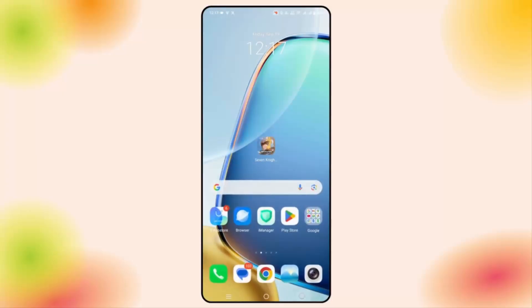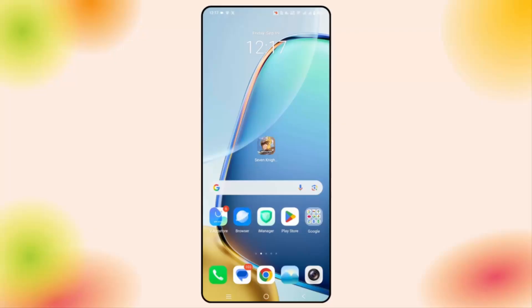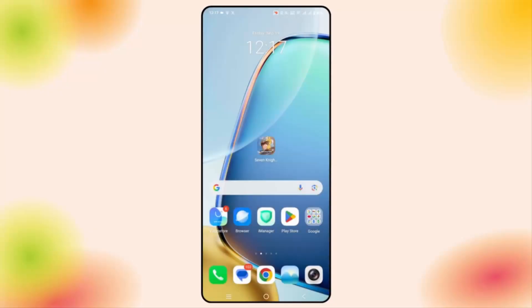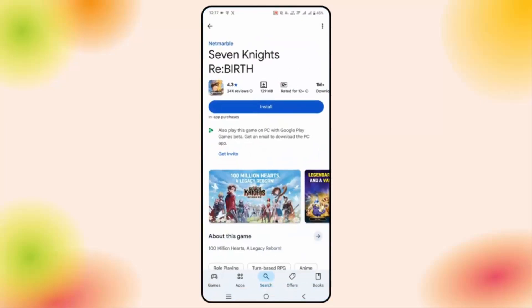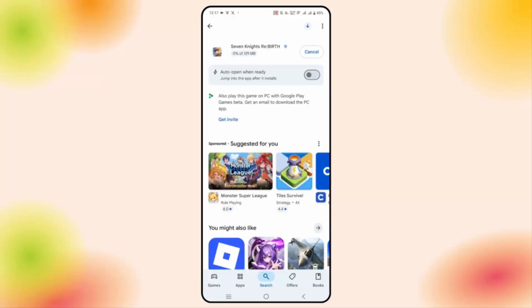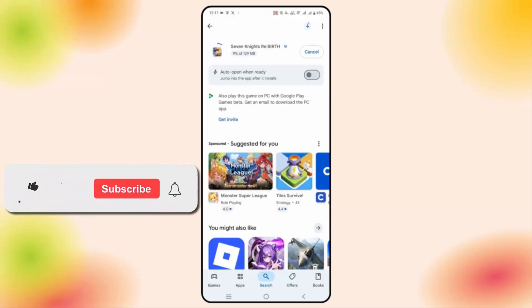If not, the final solution is to reinstall Seven Nights Rebirth game. Hold the game icon, click on the delete icon, then click uninstall. Your game will be removed from your phone. After that, go to the Google Play Store, search for the game, and click install. Once it installs, try to open and launch the game and check if you can play it without any further problem.